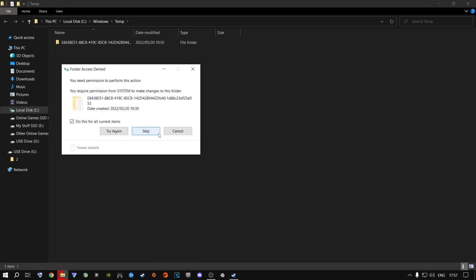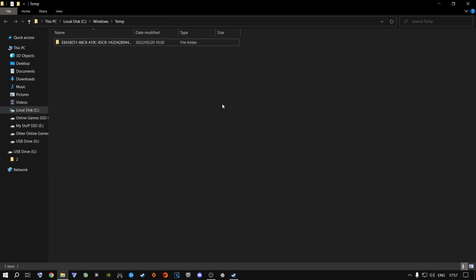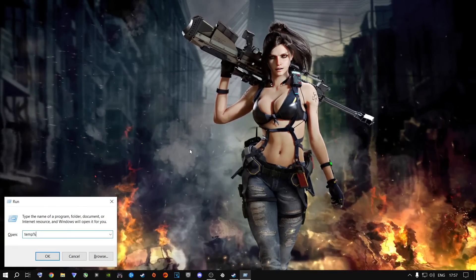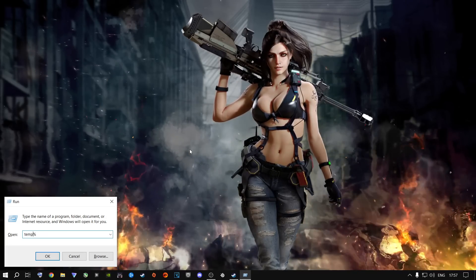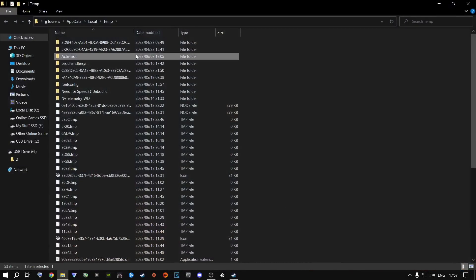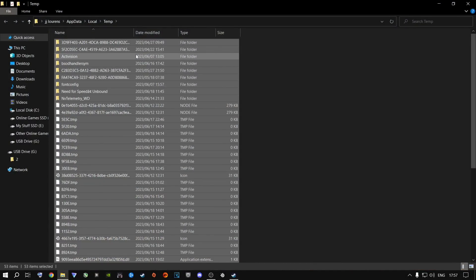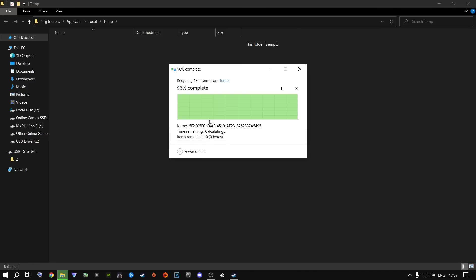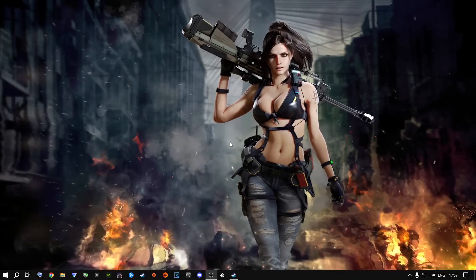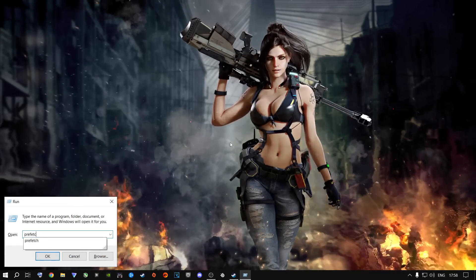Say 'Do this for all items' and Skip for files Windows is using. Close out of this. Press Windows + R again and type '%temp%' — that's a percent symbol, then 'temp', then another percent symbol — and press Enter. Select everything with Ctrl+A, delete, and continue. Then press Windows + R and type 'prefetch', press Enter, say Continue, Ctrl+A, delete, and skip files Windows is currently using.